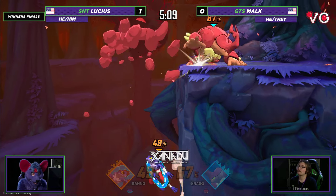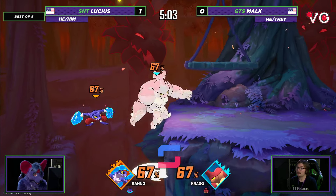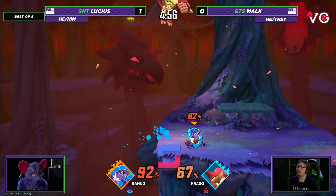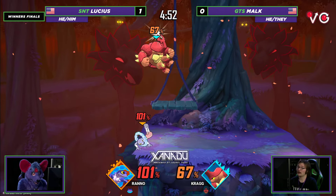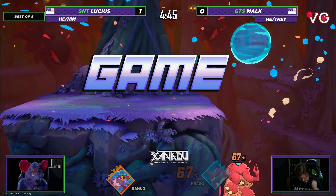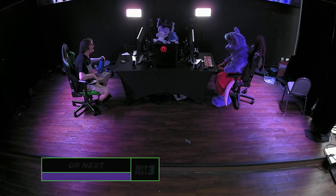Up tilt is coming out. The grab — the down throw is not going to do it just yet. High recovery there with the fort strong. Oh — he knew, he knew. The dive kick is definitely punishable there — ledge cancel, gets caught, actor fair. Unfortunate roll there for Lucius. That lost him all of those minus frames that he had to work with. And there's the fair to take it. Nice.